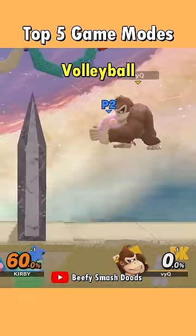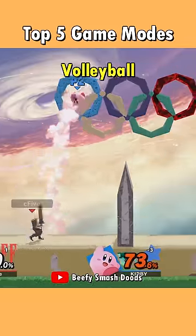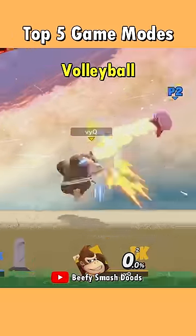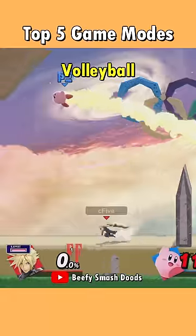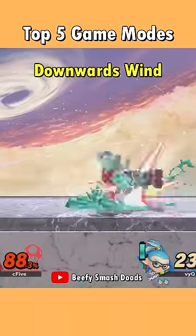Actual volleyball in Smash is possible with this stage. Add a Kirby for the ball and make him start with 60%. A maximum of three touches are allowed before the ball has to go to the other side again. The wind mechanics on this stage change the game completely and allow for some crazy combos.